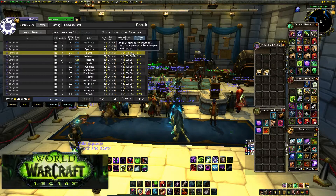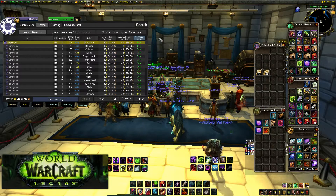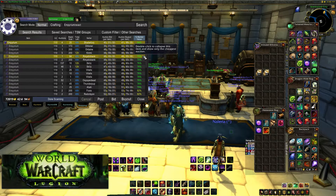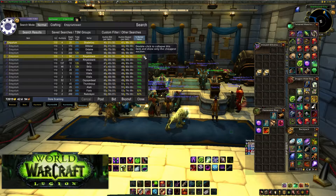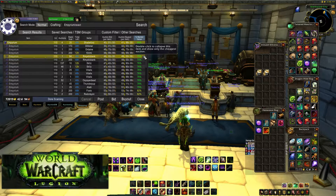That's pretty much it for using TSM to know what to buy. You want to buy anything that's blue and sell it at the yellow price. Blue means it's really, really low — you should buy it. Green is okay, yellow is the sweet spot for what stuff sells for, orange is pretty overpriced, and red means it's way overpriced. You make the most by buying the blue stuff because it's the lowest part of the market value — it's way underpriced. Buy it all, relist it, and most of it is going to sell for the higher price. If you have any questions, drop a comment below, leave a thumbs up if you found this helpful, and subscribe because more videos are coming. Thanks for watching!